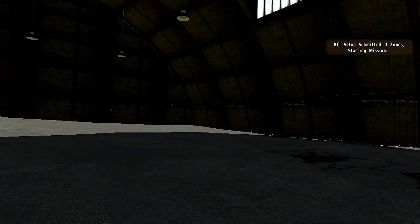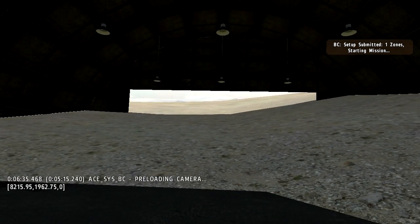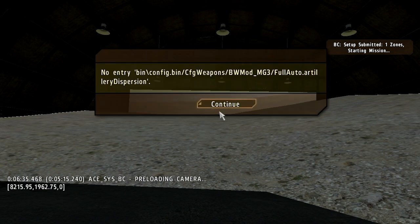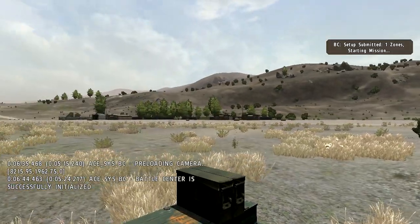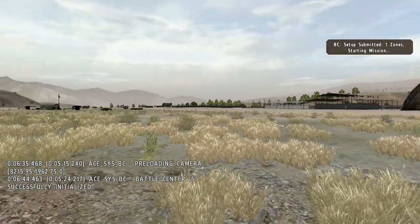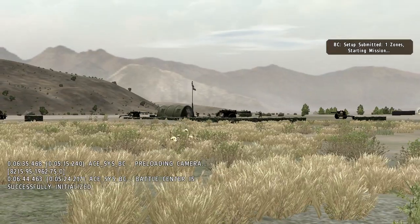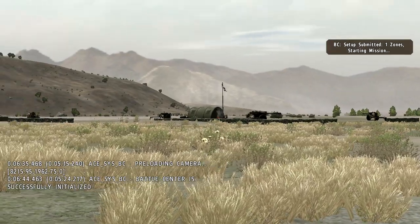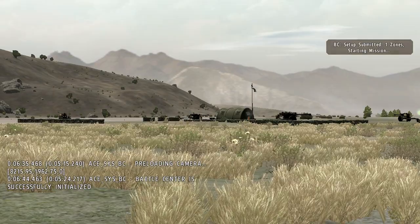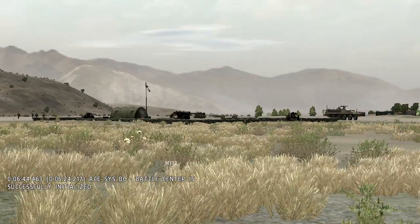You see, it submitted one zone in the top right corner, and it's starting the mission. We're just going to have to wait a little bit for it to initialize — it's pre-loading the camera now. It throws a BW mod error, which you should not be getting on the 6N server, but here we are. You can't see any units yet because the server still has to create them. It should take about one minute for the server to spawn the first units, because it has to spawn the ambient vehicles, civilian stuff and whatnot.